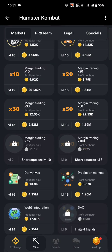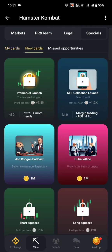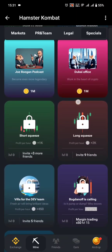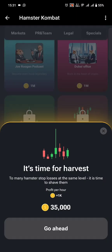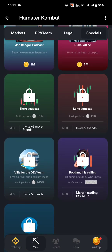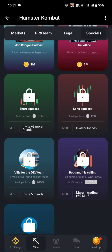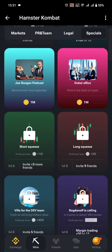I need to find the Short Squeeze level 3 card before I can unlock this particular card. The Short Squeeze card is under Specials and New Cards — you should find it right here. It requires that you invite at least three more friends. If you haven't invited three or more friends, you won't be able to get that NFT card.